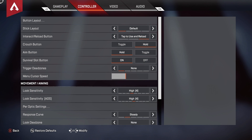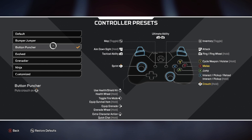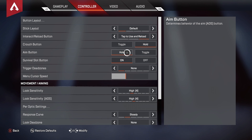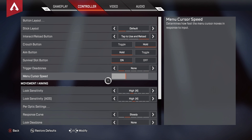Now for button layout: I have Button Puncher, which means beat and melee and crouch are on the right stick. Stick layout is default. Interact and reload is Tap to Use and Reload. My crouch is on Hold — I use four paddles, so that's why I have it on Hold. If you don't use paddles, I'd put crouch on one of the aim buttons. Survival slide is on Hold. Trigger dead zone is on None.